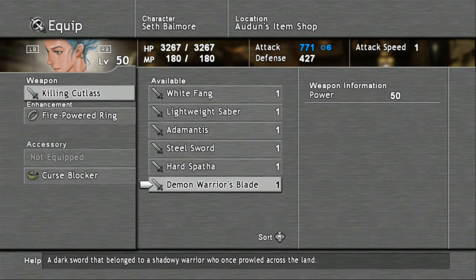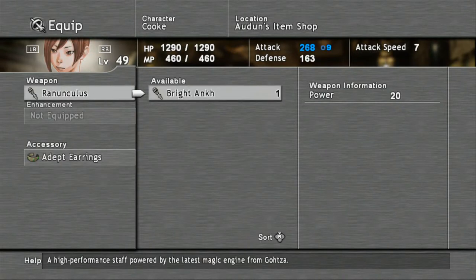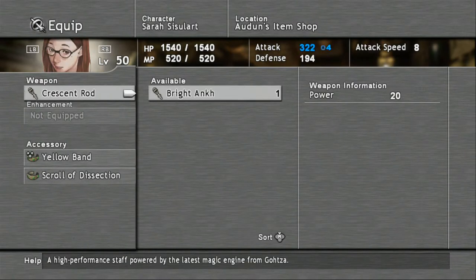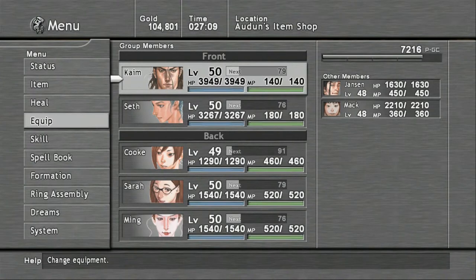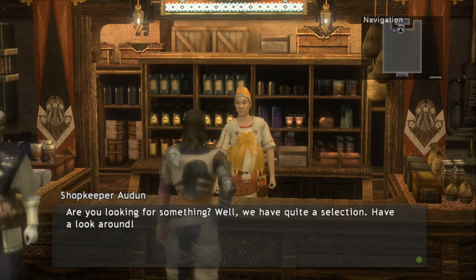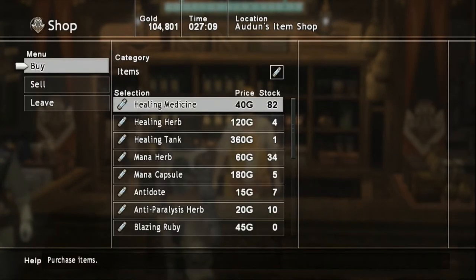Let's equip our characters with some new stuff. The hard Spatha will equip to Seth and Kyme. The Bright Anka we can equip to Sarah. If you want, you can buy another one for Ming — which is highly recommended — but I'm just going to skip it because we're going to be getting some new items soon anyway, so I'll continue stacking up money.